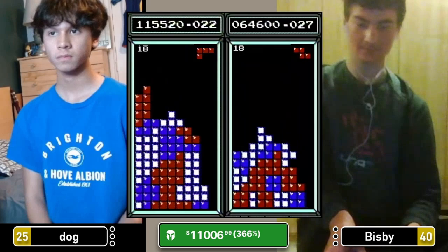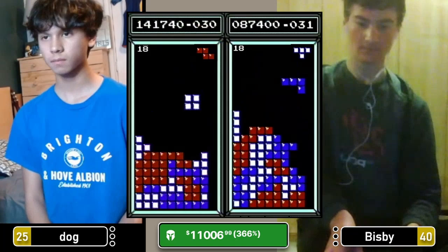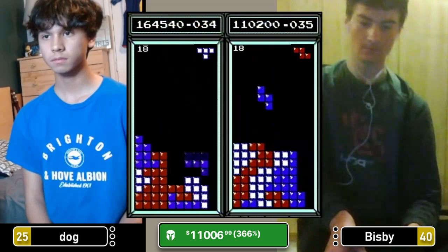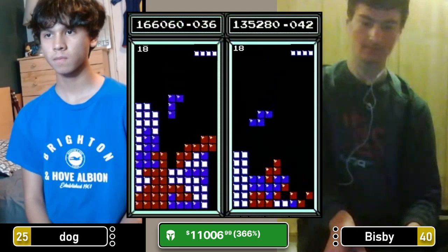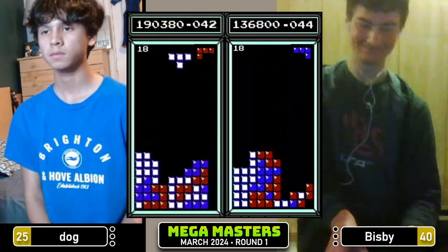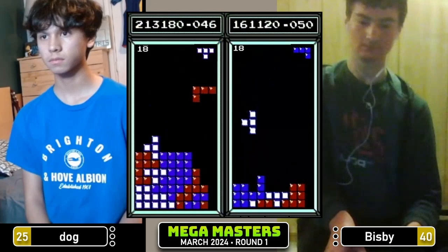Bisbee setting up an overhang — already tucked one S in, gets the second S, and that'll fill it in completely. Bisbee going with an interesting delayed burn on that right side — it will leave a hole, so we'll need a couple of burns on the right side to open it back up. Tetris for Dog, $190. $137 for Bisbee. Dog already taking about a three-Tetris lead early on. Tetris for Dog passes $200k.